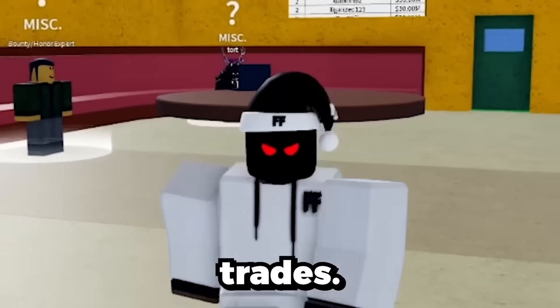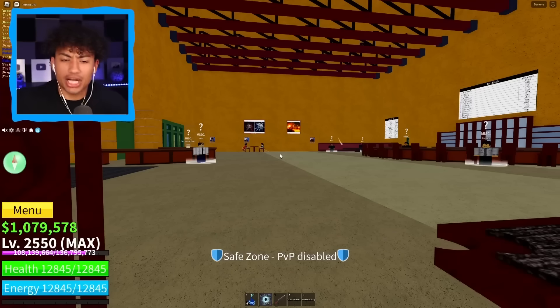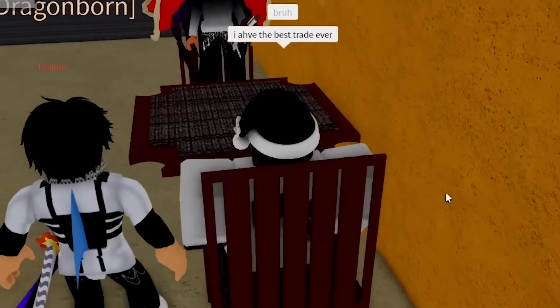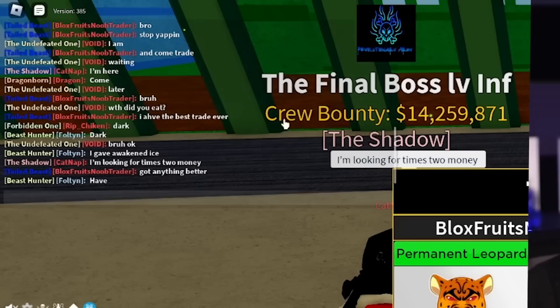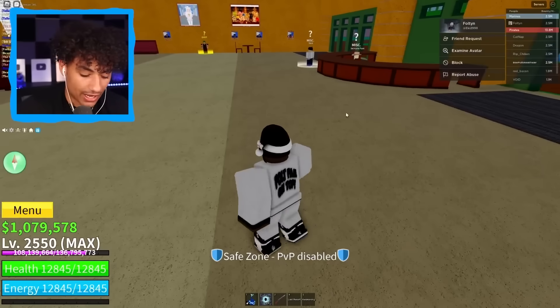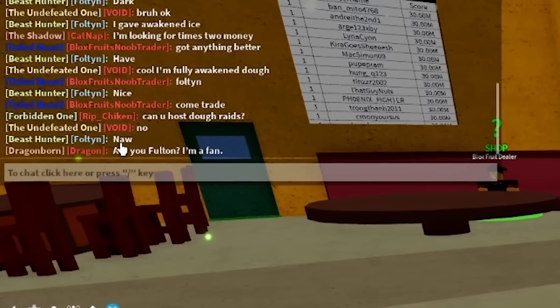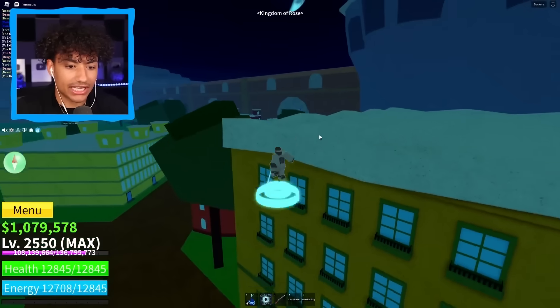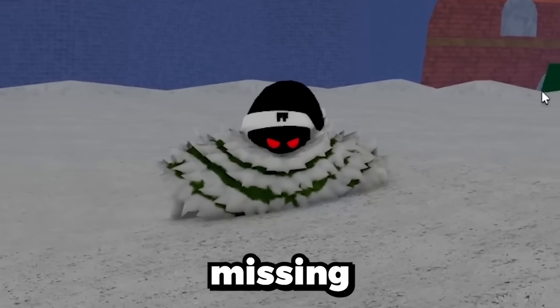I join a different server for new trades — hopefully we get a better trade than last one, which gave me $18 million worth of fruits for permanent leopard. Two people here look AFK. Someone from the chat says 'come trade' and then goes and trades without me — that's rude! I have the best trade ever. Someone named 'Dragon' sits down with a Buddha fruit and love fruit — I show him permanent mammoth, maybe he'll show me better fruits. Wait, someone's name is Fulton in here! I need to trade with him right now.